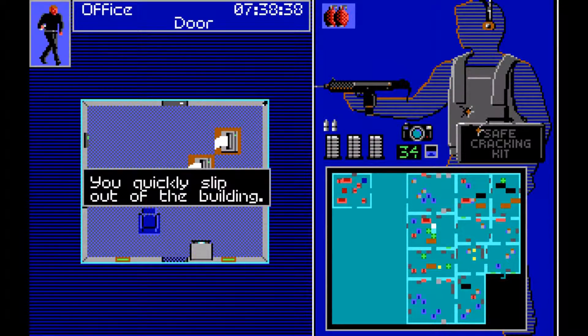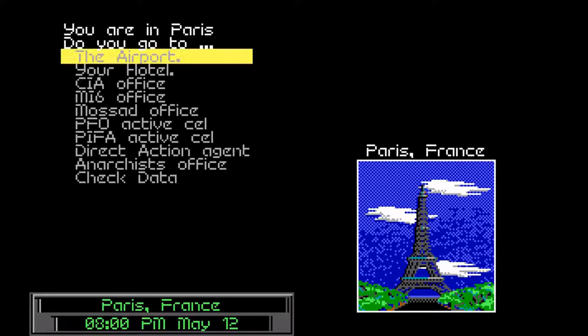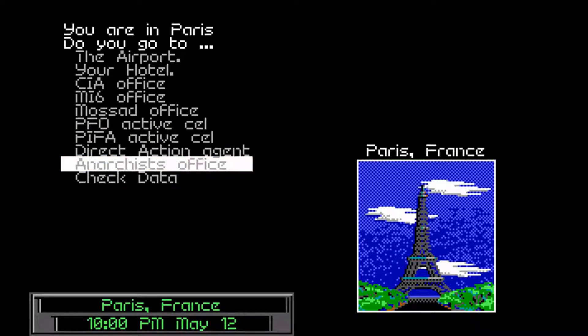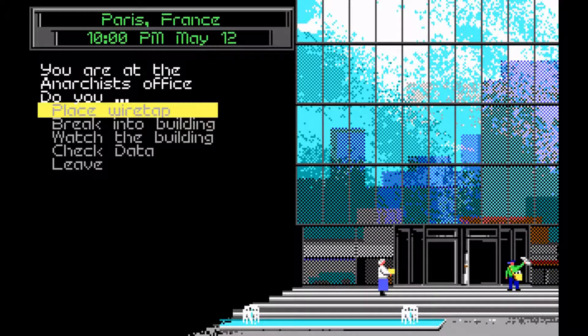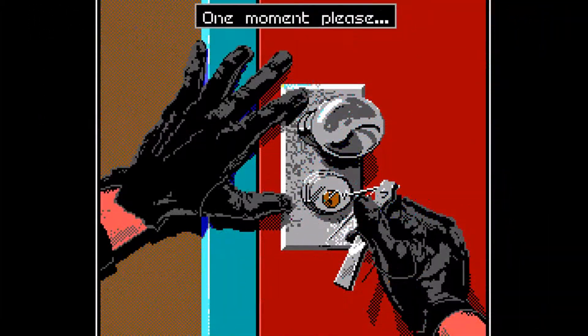That was just a waste of time — excellent, off to a good start. Let's spend some time in the hospital. That's not going to be practical, lesson learned. We're going to go back to the anarchist building, break in, take the extractor, and take him alive. We take all our prisoners alive, actually.